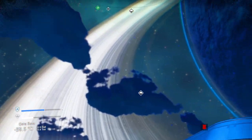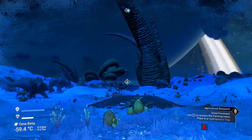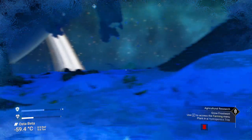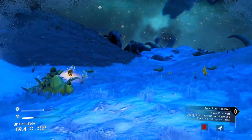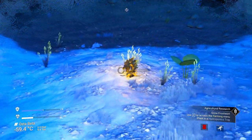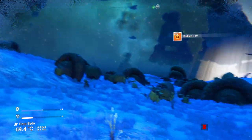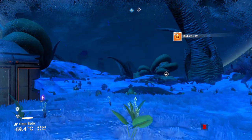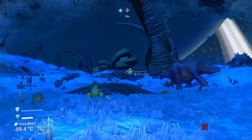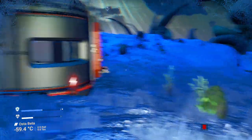So we've got a few things to install here. First of all, I do need to make sure... wow, there's just so many animals around here. Let me grab this. The reason we came to this planet is for Frostwort. I don't see any around here, but that's okay. We've got Dioxite — that's one of the things I need anyway.